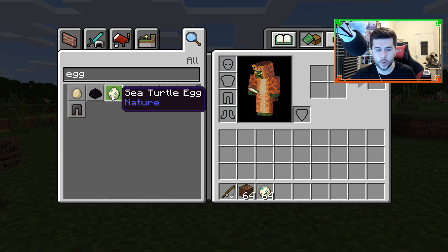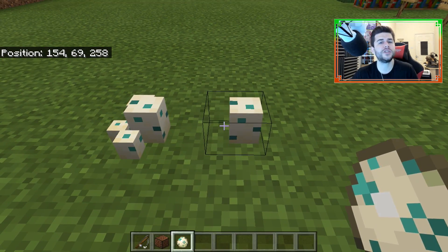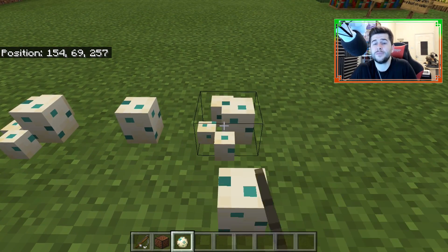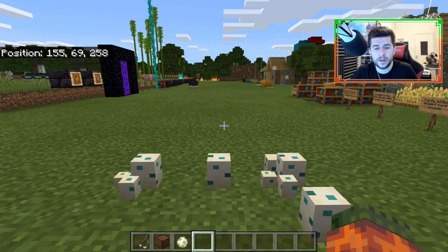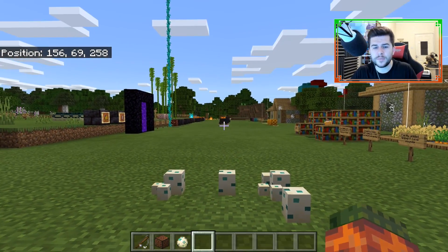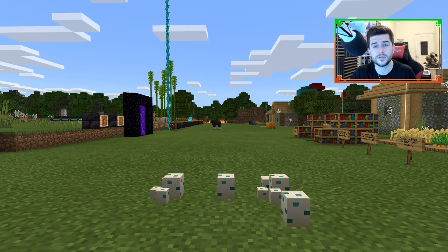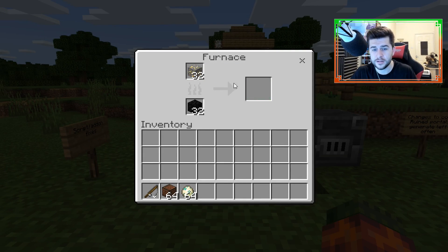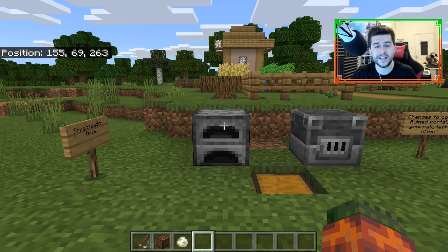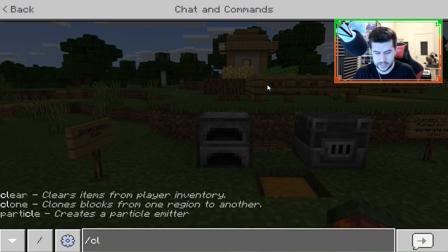They're fixing the marketplace as a priority rather than fixing core features like gold smelting. Another prime example is turtle eggs — when's the last time you've seen a turtle in your Minecraft world, seen them breed, seen any of that? You haven't, because it doesn't get fixed, and we have to wait updates and updates for things to be resolved. Gold simply does not smelt, and you can see it right here.